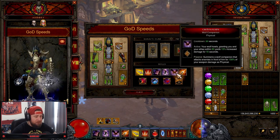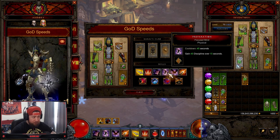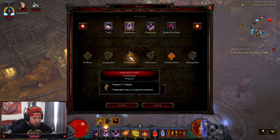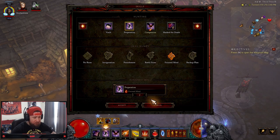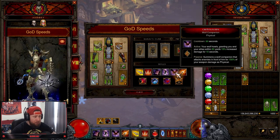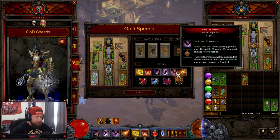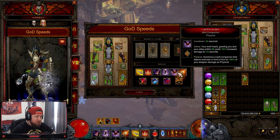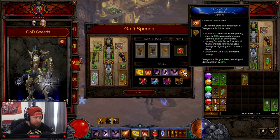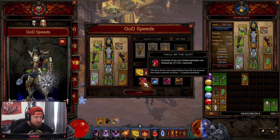Special Recipe reduces the Discipline cost since you're spamming it frequently and Discipline drains quickly. Next is Preparation — Focus Mind rune to regenerate Discipline over time. You could swap to Punishment to return Hatred if you're running low on Hatred. Then Companion — Wolf Companion for 15% increased damage for 10 seconds, which is huge for maximum damage output. Finally, Vengeance — Dark Heart rune for increased damage and damage reduction.